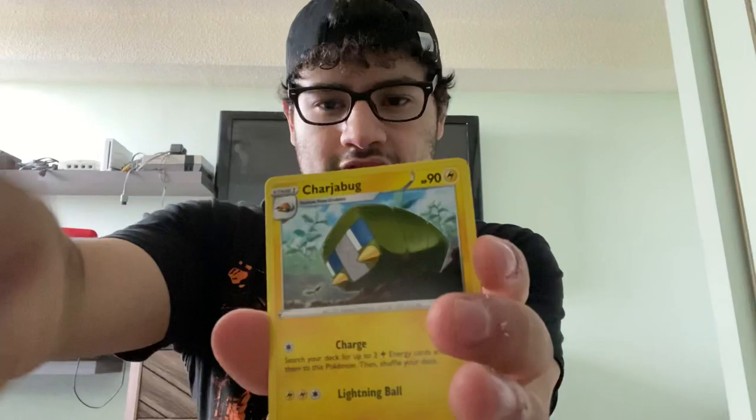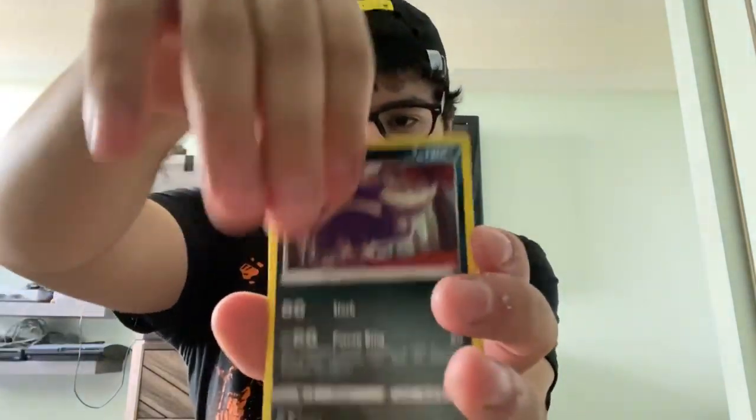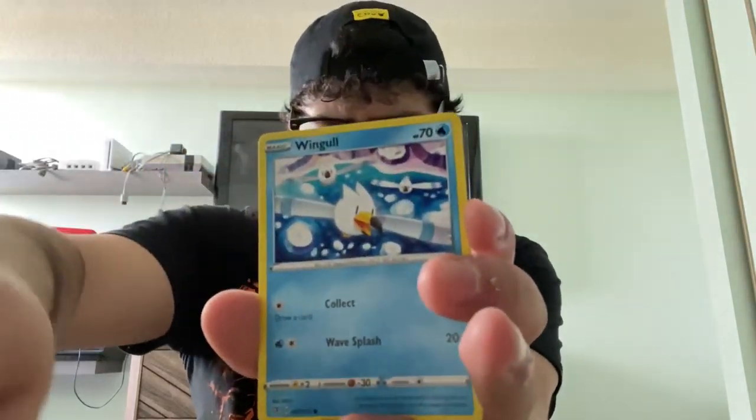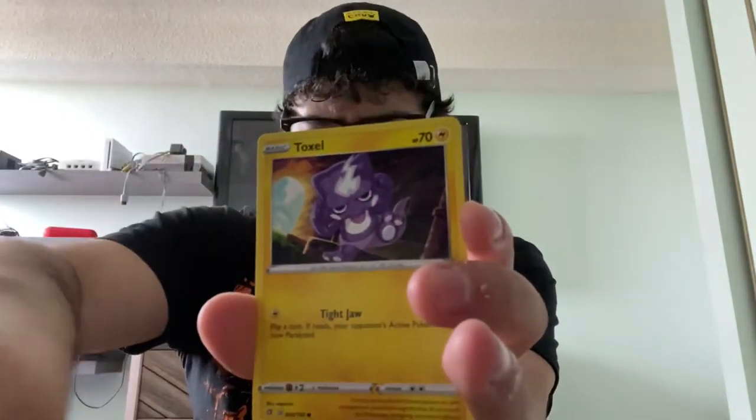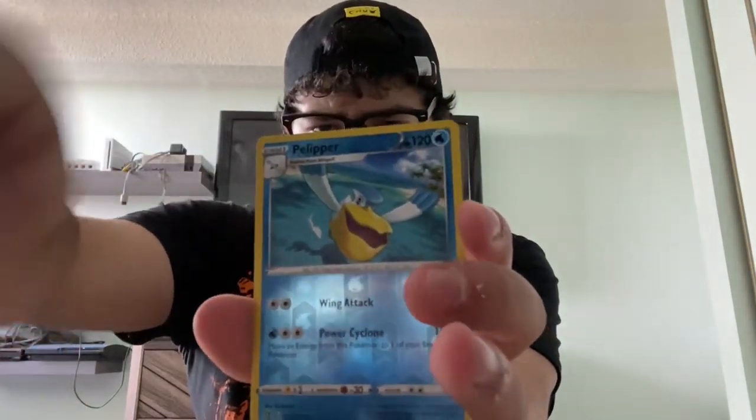Grass Energy. Chargabug. Skunktank. Full Heal. Galarian Farfetch'd. Wingle. Koffing. Bronzor. Toxel. Reverse Holo Puppper.